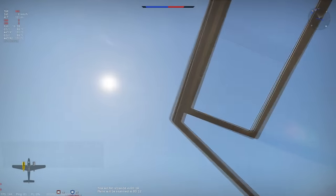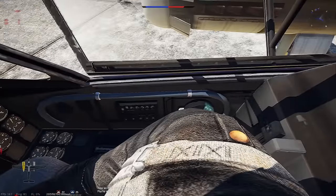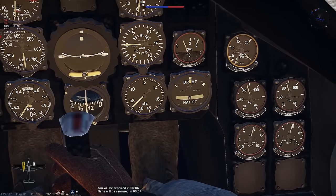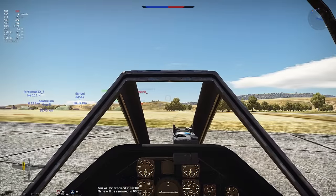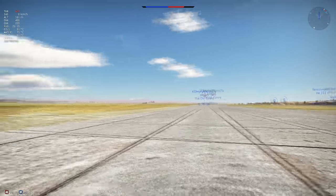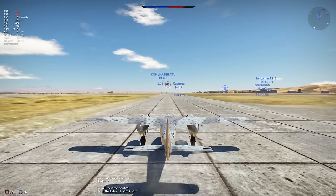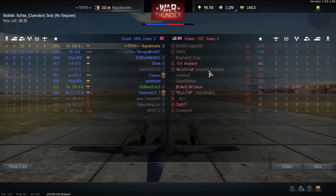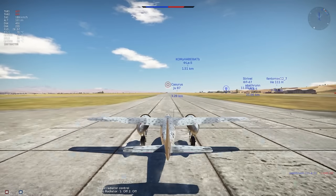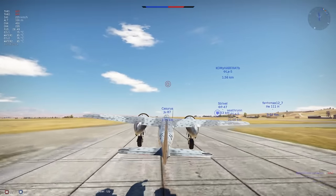One question I had was whether it's possible to land this plane on the engines, like an ME-262. It doesn't look like it because the engines are not as low to the ground as the fuselage. By the way, the wing design is kind of strange — not many planes in War Thunder, at least fighters or heavy fighters, have this shoulder-wing design. It kind of reminds me of certain bombers, especially the Dornier 217s.